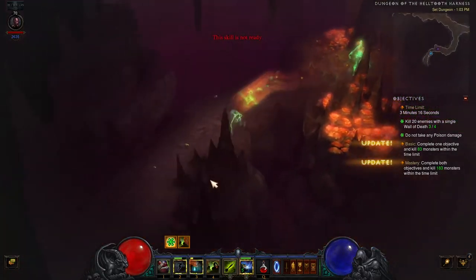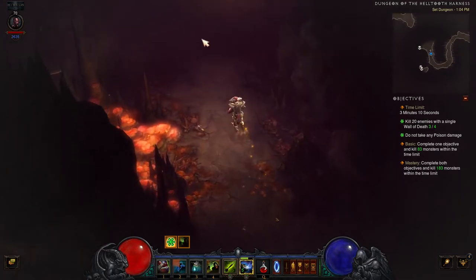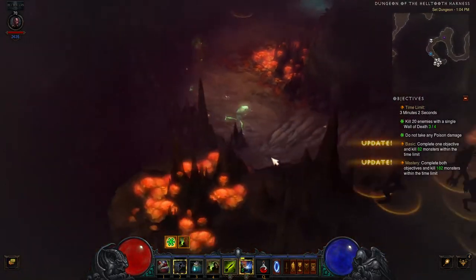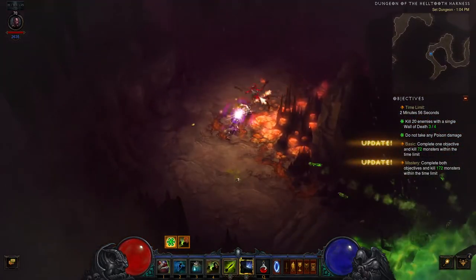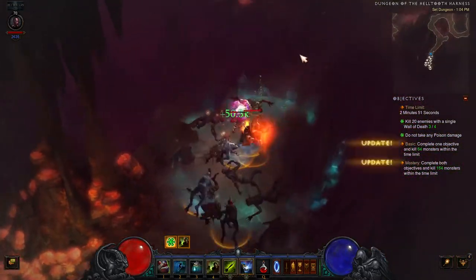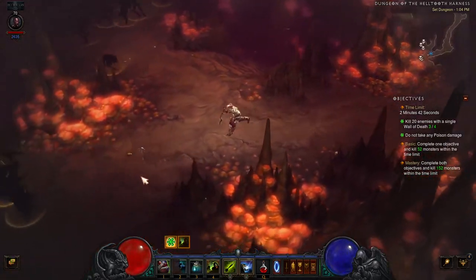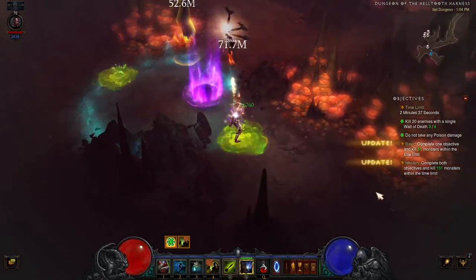This stretch of the dungeon is a very narrow passageway — you generally won't be able to get a large enough group here to hit 20 enemies. Remember to use Spirit Walk to pass through areas of poison. Here's another elite, go ahead and take them down.